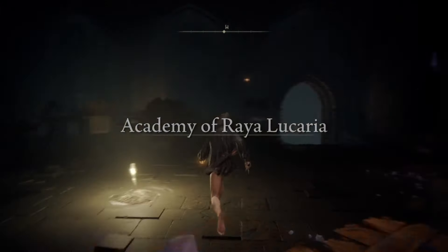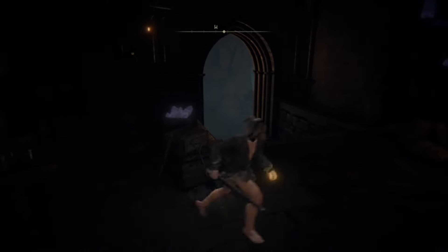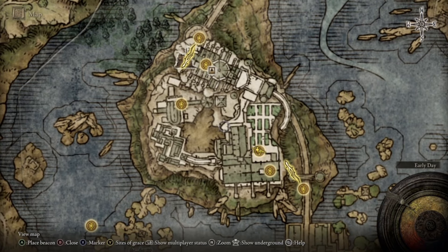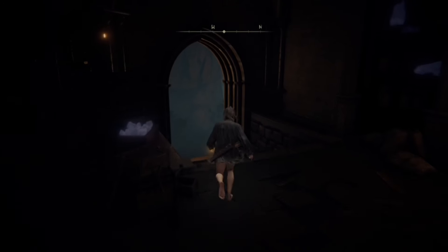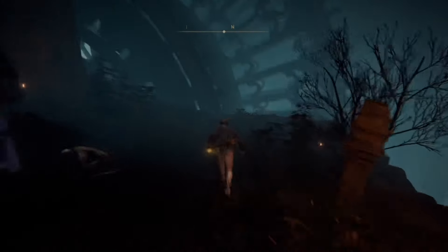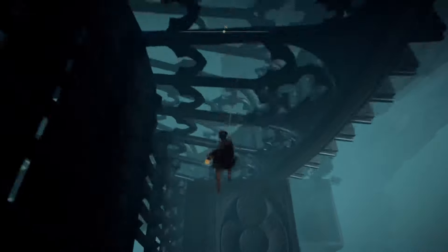Hello everybody. In this video I'll be showing you how to get to Volcano Manor and defeat Rykard early game. For this, all we need is a summon that can take some damage, the Rotten Breath incantation, and Agil's Flame. To start, we need to be at Raya Lucaria Academy.